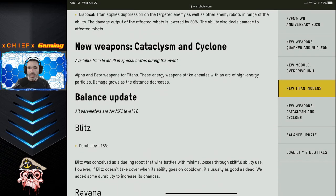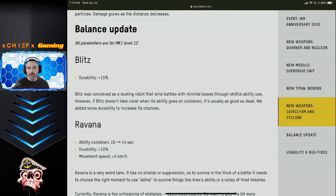A couple of new Titan weapons are also being introduced: the Cataclysm — the alpha weapon — and the Cyclone — the beta weapon. These are most similar to the Scourge or the Spark but in Titan versions. Once again they are only going to be available in the event crates for now. You'll likely be able to purchase them with Platinum after the event, but for now they're only available in the crates and only for players at level 30.